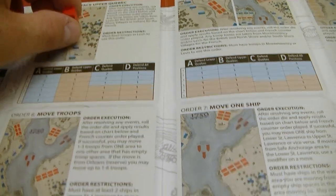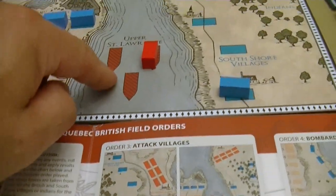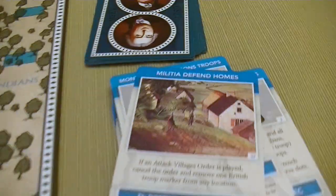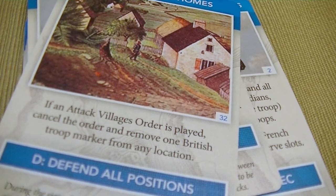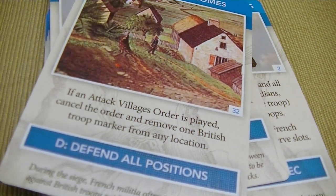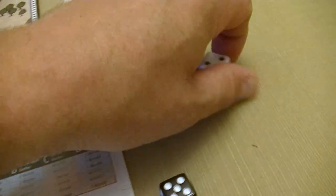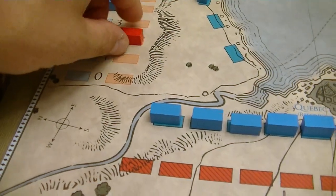We're going to try to move another ship into the Upper St. Lawrence. We flip the card: Militia Defends Homes — if an attack villages order is played, cancel it and remove one British troop marker. They are defending all positions. We need to roll low. We rolled a four — unfortunately we failed and we'll lose morale.